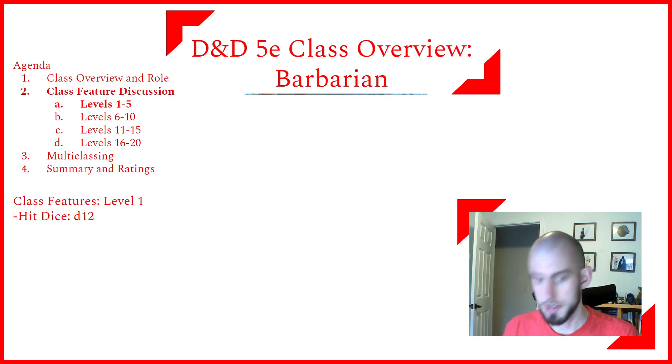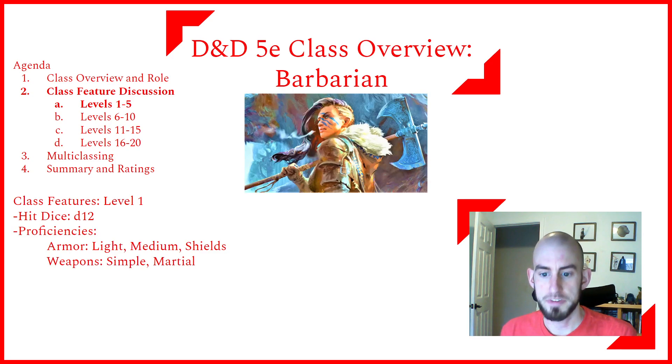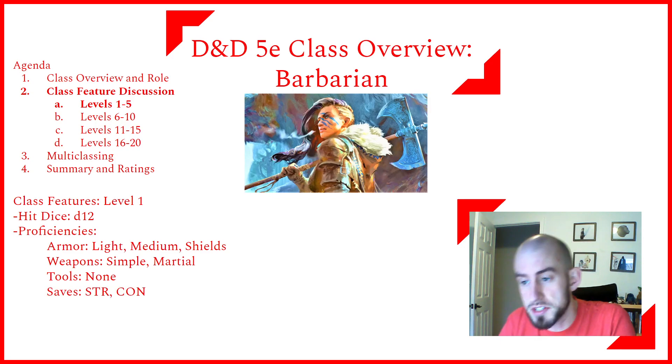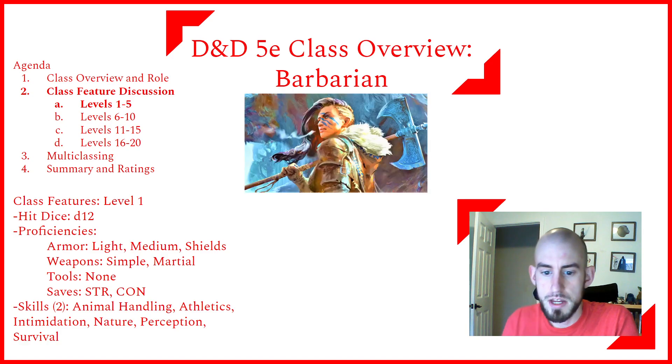At level 1, Barbarians have a D12 hit dice — the biggest in the game — so they'll generally have more hit points than any other class. They are proficient in light armor, medium armor, and shields, as well as simple and martial weapons, but no tools. They are proficient in strength and constitution saves. For skills, they pick two off the following list: animal handling, athletics, intimidation, nature, perception, and survival. Eventually Barbarians will be proficient in four out of six of those, some of which are quite useful depending on your campaign.